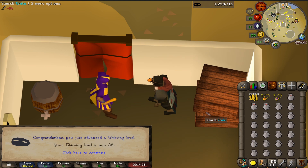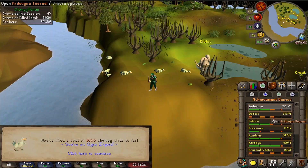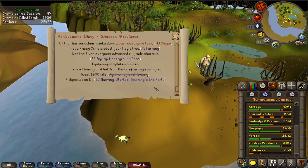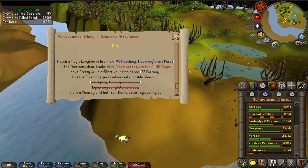Now I think we need to catch chompies. It's about time — I've basically destroyed the whole chompy population, and I'm back there again. This activity is quite boring, so I don't have much else to say about it. I grinded 1,000 chompies and have left that place for good, at least I think so, because I don't need the pet. I'm just gonna abandon this activity after this.